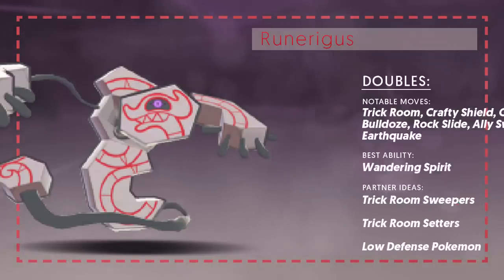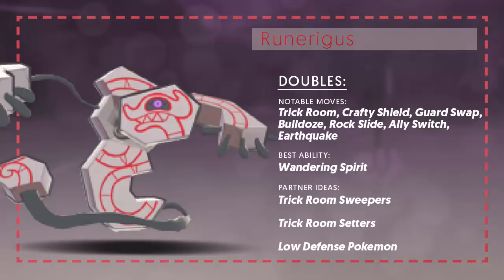Now looking at how Runeragus can perform in the doubles format — Trick Room is again very pivotal for it. It's immune to Fake Out, which is one reason you might use it over other Trick Room setters. It's got some interesting moves here too: Crafty Shield to block utility moves for both it and its partner, Guard Swap to transfer Runeragus's defenses to an ally Pokémon making it very bulky, spread moves like Bulldoze to reduce the opponent's Speed stat, Rock Slide which hits both opponents, and Ally Switch which is really annoying as it swaps your and your ally's positions. Earthquake is its main attacking move here, dealing a lot of damage to everyone.